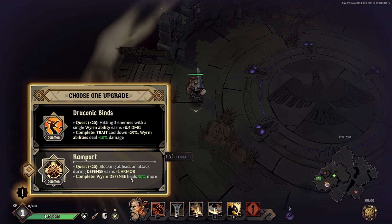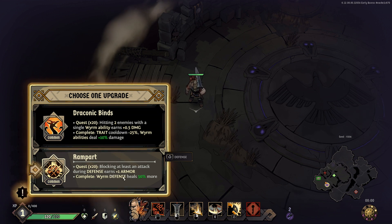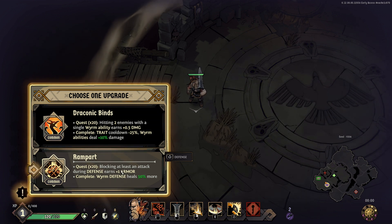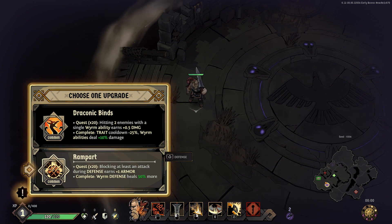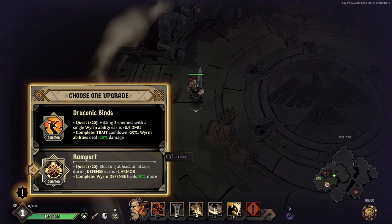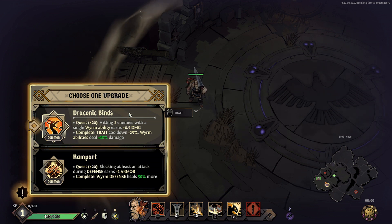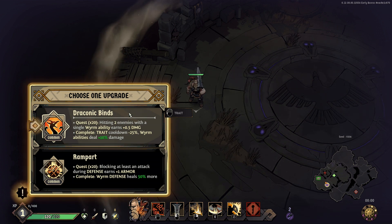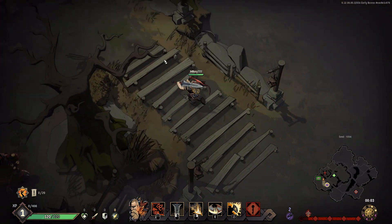Rampart says: blocking at least one attack during defense earns one armor. Complete the quest and Wyrm defense heals 50% more. So if I block at least one attack 20 times, it gives me 50% increased healing when I activate the Wyrm ability and then block. You can also get up to 20 additional armor stacking from it. The other option, Draconic Vines, says: hitting two enemies with a single Wyrm ability earns 0.5 damage. Complete the trait 20 times and your Wyrm ability gets 25% cooldown reduction plus 10% more damage. I personally like to go Draconic Vines usually.